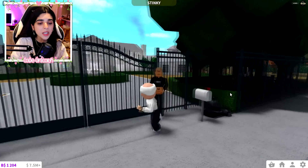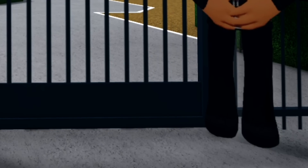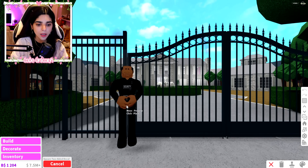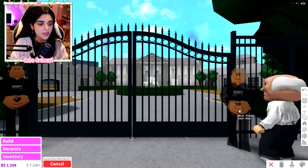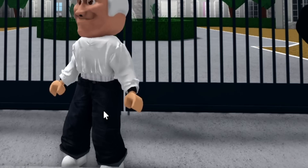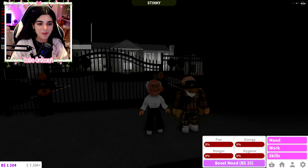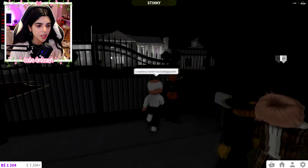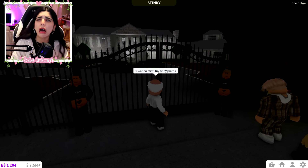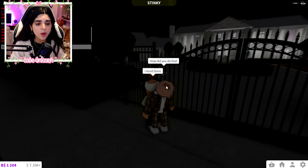I made them a little taller and bigger just because they are bodyguards. They kind of look like they're levitating - maybe we should move them closer to the ground so they don't look like they're floating. I think that's a little bit better. Somebody showed up - all these people are showing up to my party! You want to meet my bodyguards? There they are - this is Mike and Josh. How did you do that? I hired them - they're real people, man. They're my bodyguards.